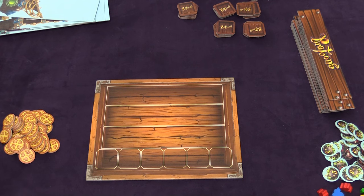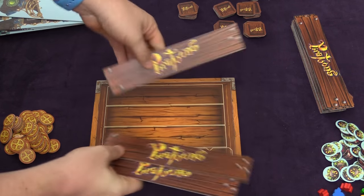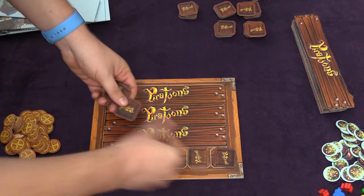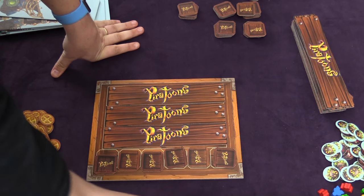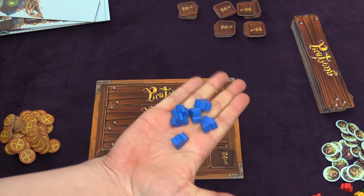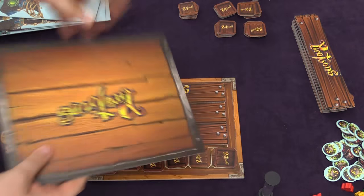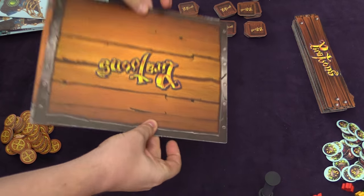The game takes place over eight rounds, and in each round you do the same thing. First, you'll take three of these boards and place them into these spots. Then you will take six of these tiles and place them like this. Once you've done that, everyone gets together the pirate meeples of their color — you have six of those. A 15-second timer is prepared, and then you'll take another board, put it on top of this board like this.